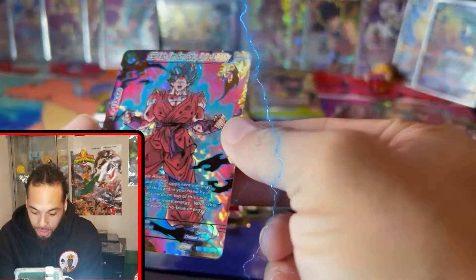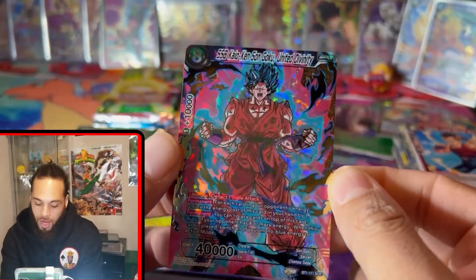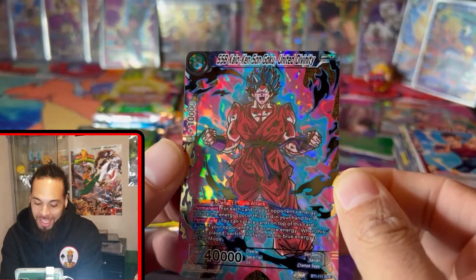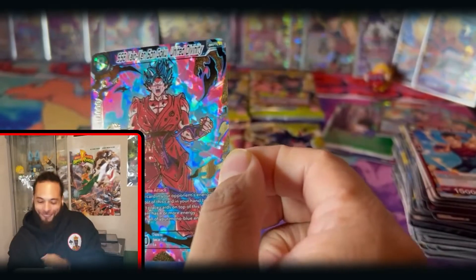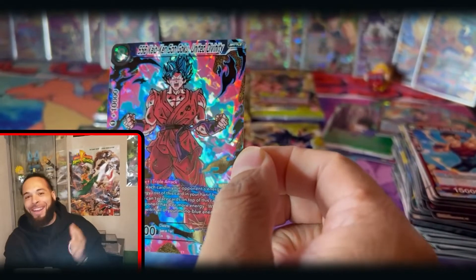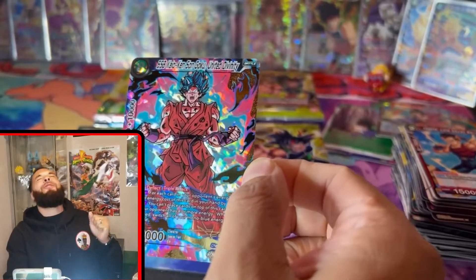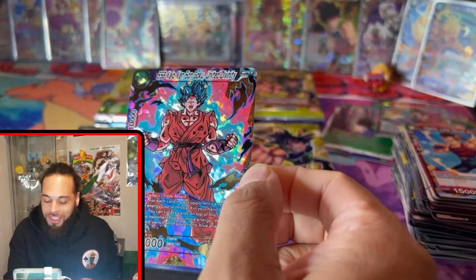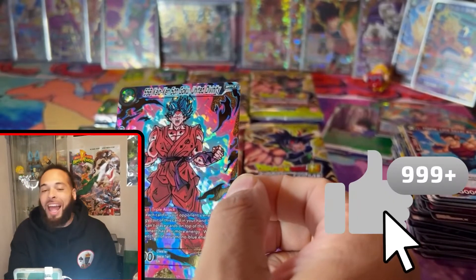Are you freaking kidding me right now?! Secret Rare — SSB Kaoken Sun Goku — ultra premium packs, let's go! Oh, I cannot — I can't with it! You cannot say I'm on fire. TCG Bangers at it again! Don't forget to hit that like and subscribe button, make sure you're notified of all the extra videos because we're pulling bangers!